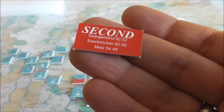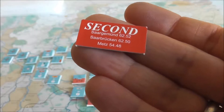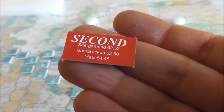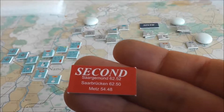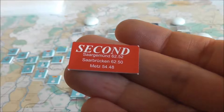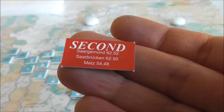Hello everybody, I'm back with 1914 Offensive à Outrance. I want to point out another mechanic in the game: the strategic plan. This is the strategic plan for the 2nd French Army. They want to capture Sargmunt in 62.52, Sarbrücken in 62.50, and Metz in 54.48.